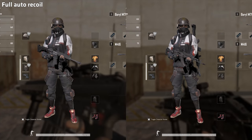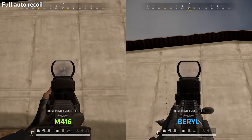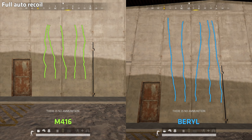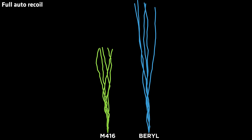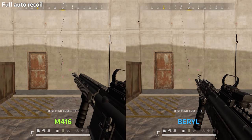And speaking of recoil, we have to compare both weapons using optimal attachments — compensator, vertical grip, and tactical stock for the M416. The Barrel has 35% higher vertical recoil than the M416, and measuring the maximum horizontal recoil, the Barrel seems to have slightly more too. Remember that the more vertical recoil you have, the less noticeable the horizontal recoil will be, as the lines will look more straight. But even if we ignore the horizontal recoil, the vertical recoil is the big problem, as it will indirectly affect your horizontal control.